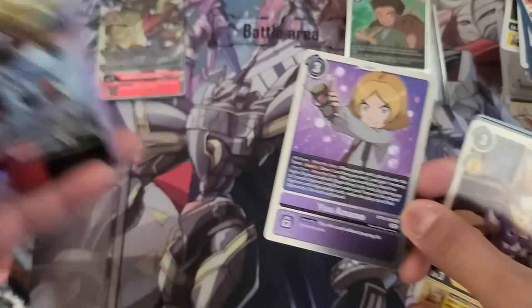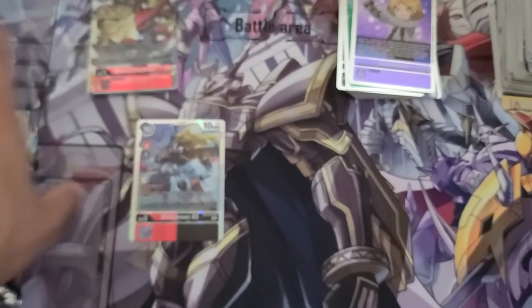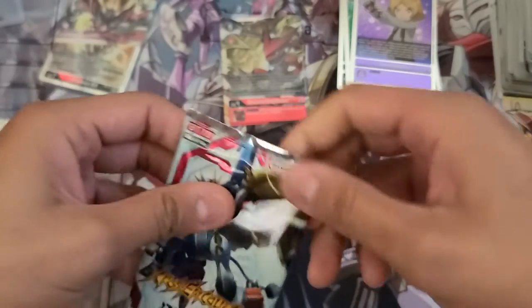Pack number three on the left-hand side: Yuu Amano and Shoutmon X5 — another super! The left-hand side on this box is getting me heavy hits. On just three packs I already hit a secret and a super.